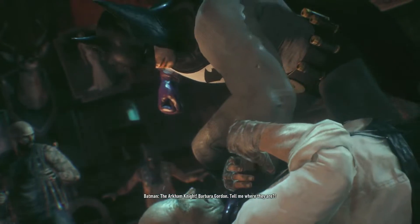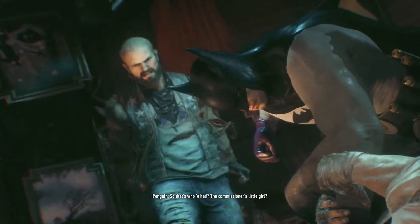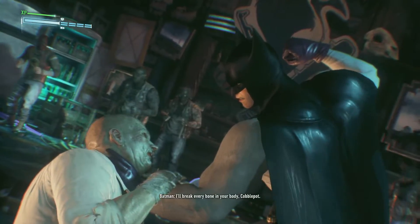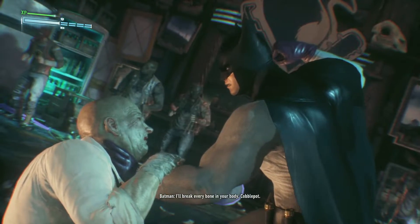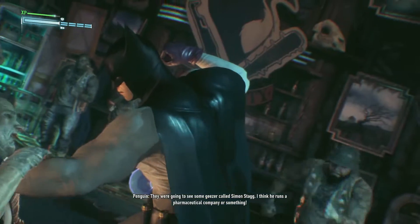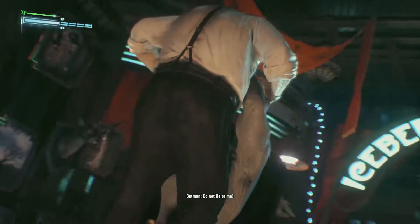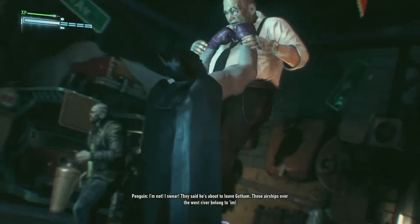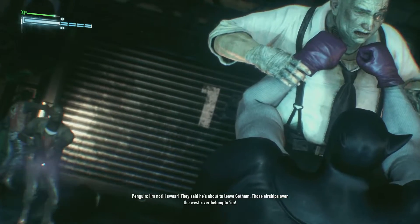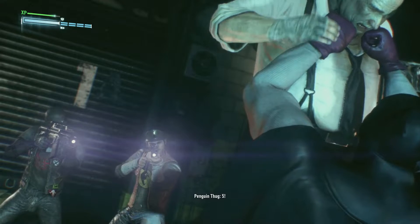Batman: 'The Arkham Knight, Barbara Gordon - tell me where they are.' Penguin: 'So that's who we had - the Commissioner's little girl.' Batman: 'I'll break every bone in your body, Cobblepot.' Penguin: 'They were going to see some geezer called Simon Stagg - run a pharmaceutical company or something. Do not lie to me.' Penguin: 'I'm not, I swear - they said he's about to leave Gotham. Those airships over the West River, they belong to him.' Batman: 'Put him down.' Guards: 'We'll shoot.' Batman: 'Five... drop him.' Guards: 'Four - we'll kill you, we don't care.'